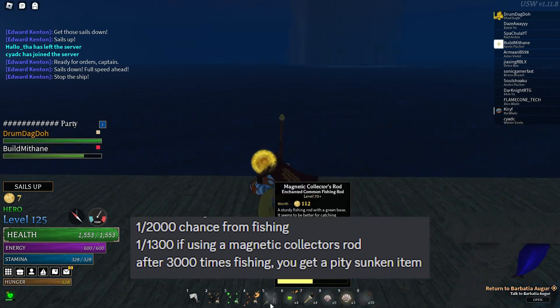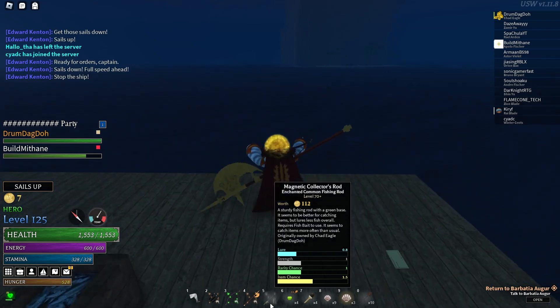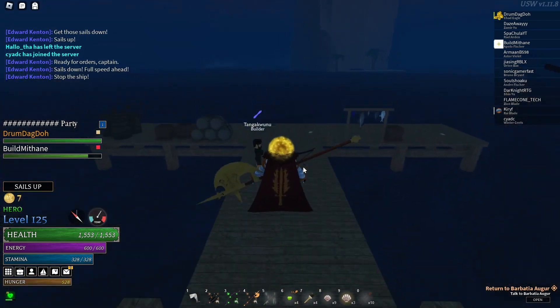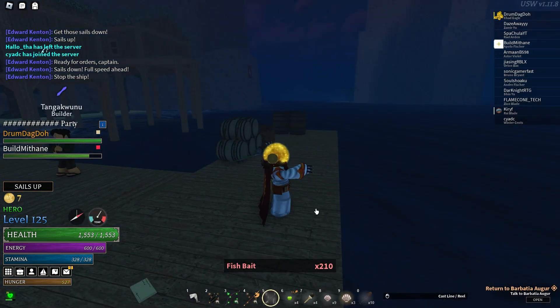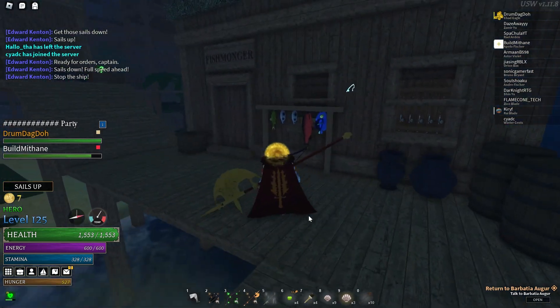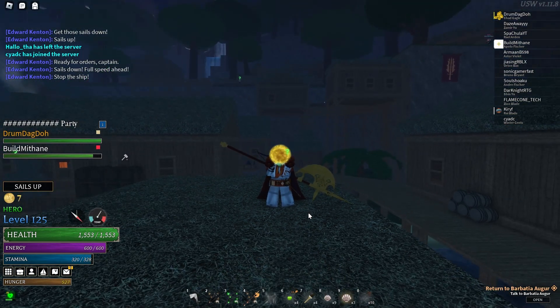The collector's rod has a pretty low lure rate compared to the normal rod, which is 0.2 less. Everything else is exactly the same, except that the item chance is higher. So this is the best rod for farming for items, including the sunken items. That is the best way to get sunken items, and this is where you get the collector's rod.